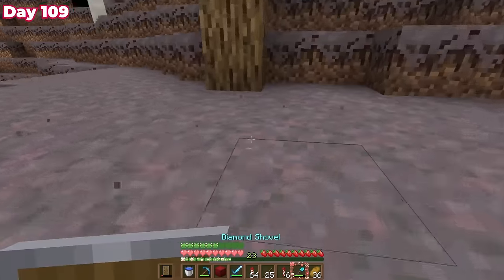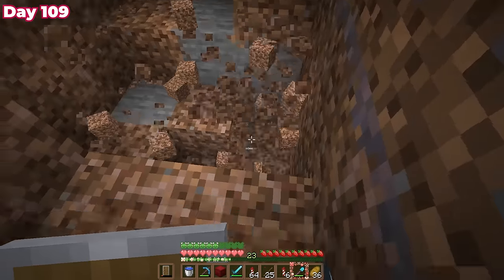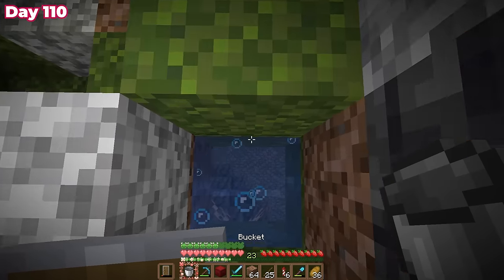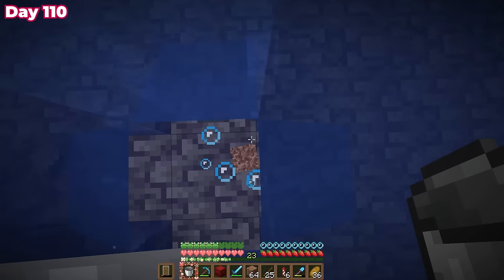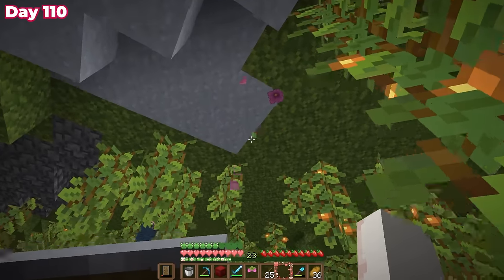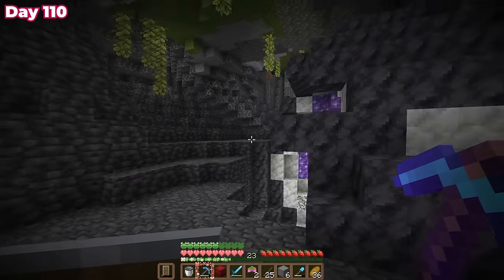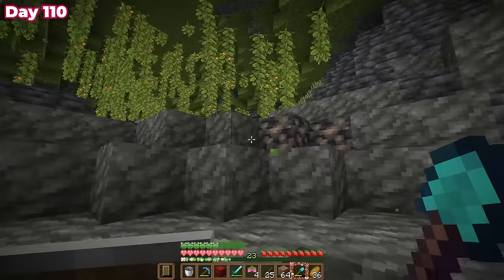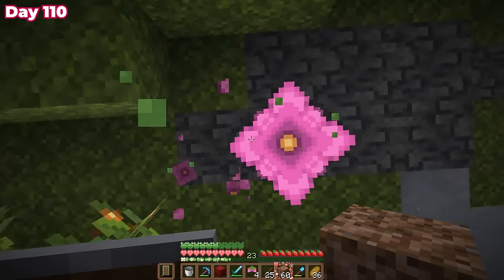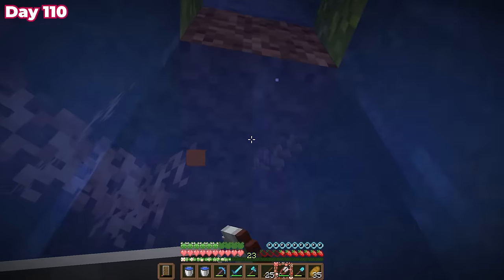That night I set off to the lush cave biome where there was an azalea tree — I wanted to dig up all that rooted dirt. This took me down to the deep slate level. I eventually popped into an open lush cave and found a jackpot of spore blossoms right where I came in. I also found some diamonds, two exposed geodes, and even a double spore blossom spawn I'd never seen before. I collected small drip leaf and hanging roots then headed home.